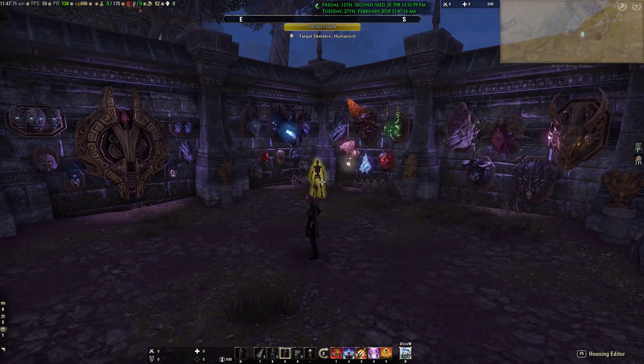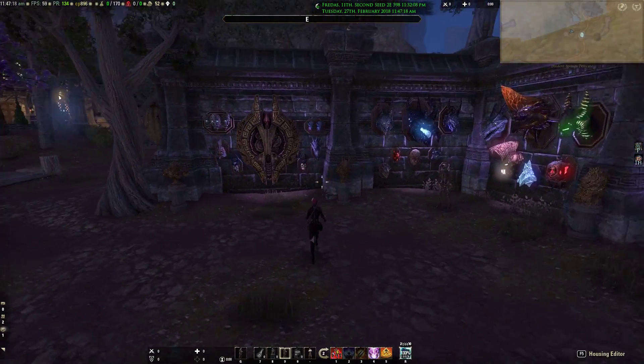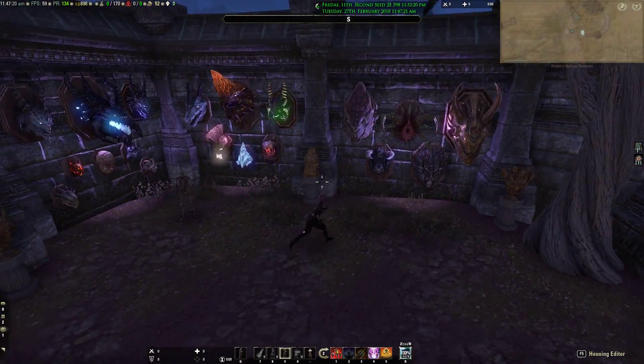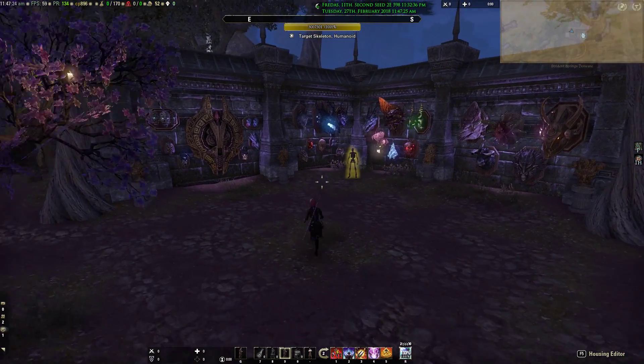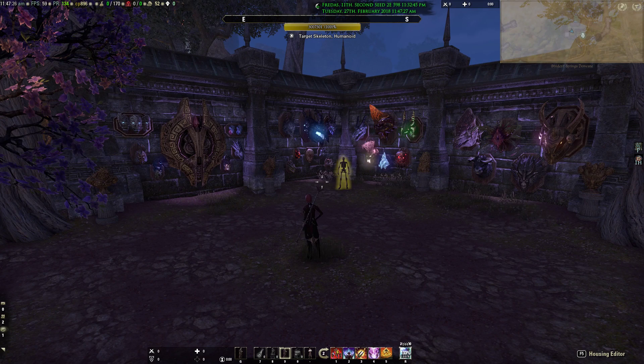This is my trophy and target skeleton area. I've set up all the normal trophies and all the vet trophies that I have that I can fit in this space. And I've cleared out just enough of them so that when I do get all the housing storage trunks, I can fit them in this house.